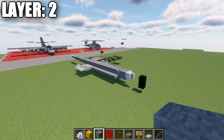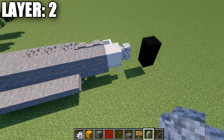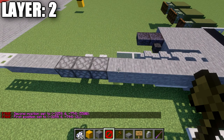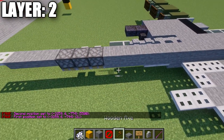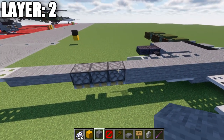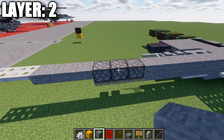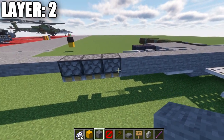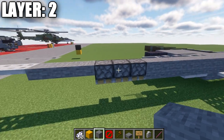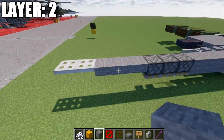Moving into Layer 2, place down a quartz full block on top of this iron trapdoor and then an andesite wall coming off that quartz full block going forward. Going back from that quartz full block, place down a row of stone full blocks going all the way back — a row of 21. After that, place down either a stone full block and two stone top slabs (Bedrock/Pocket Edition) or three upside-down pistons (Java). Then three stone top slabs back and two iron trapdoors on the end.